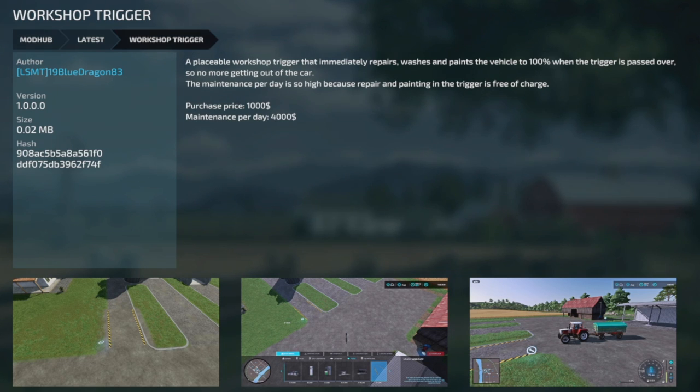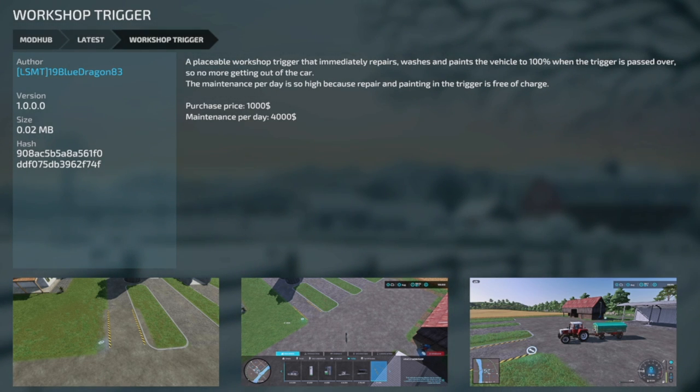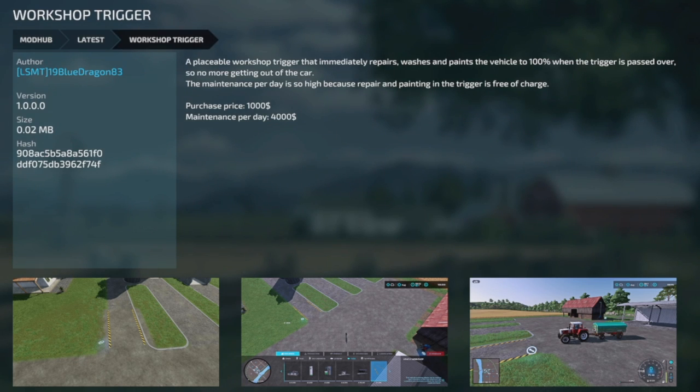Your last new mod for PC and Mac players is a really cool one — the Workshop Trigger. It's a placeable workshop trigger that automatically repairs, washes, and paints your vehicle to 100% in all three areas when you just drive over it. No more getting out of the car or doing anything manually. The maintenance cost is $4,000 per day, but repairing and painting is free of charge. If you only have one or two vehicles it might not be worth it at first, but as you get a larger fleet, it's still just $4,000 no matter how many times you use it.